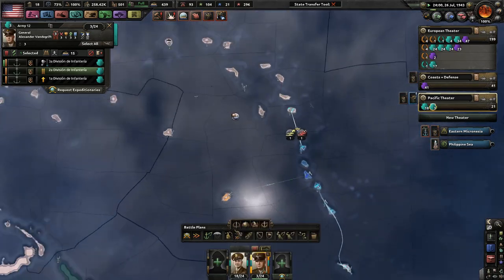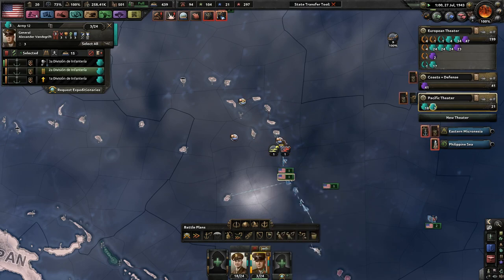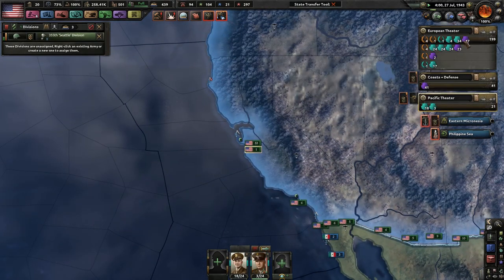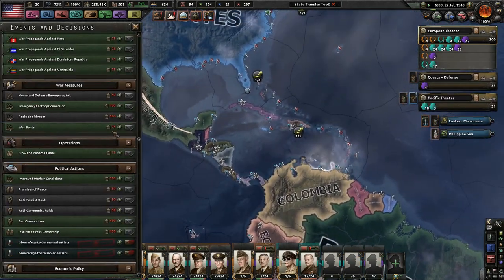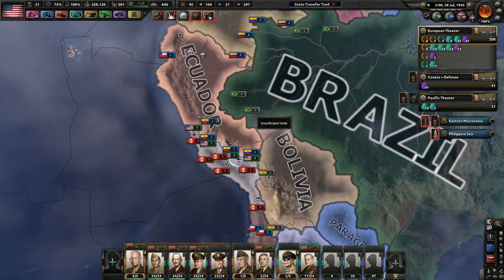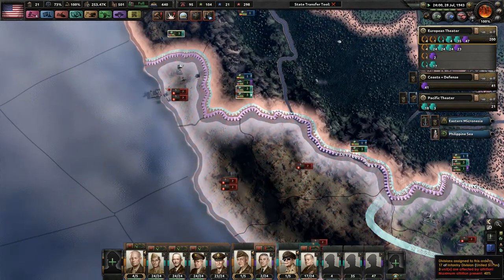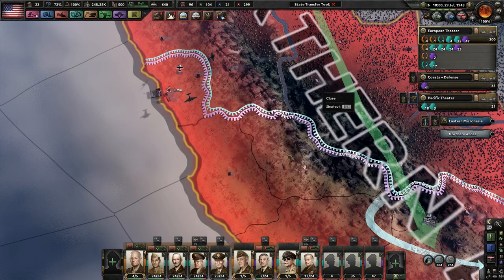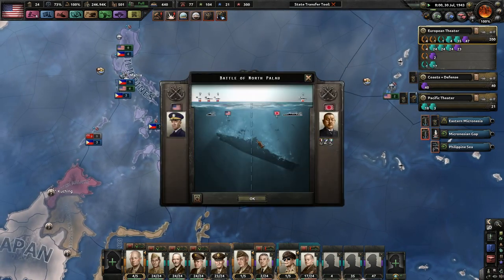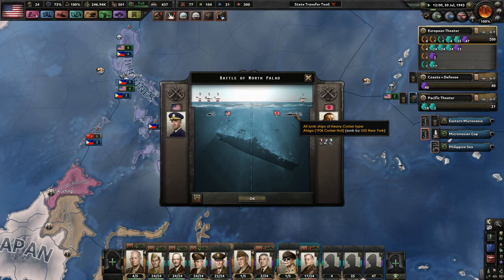From Tarawa to there, and pretty much go when you can. I don't think there are too many Japanese forces around here, so I'm not too concerned. Seattle Division — got a lot of manpower. We lost a destroyer in exchange for a heavy cruiser: a 1940s destroyer against a 1936 heavy cruiser. You win some, you lose some.